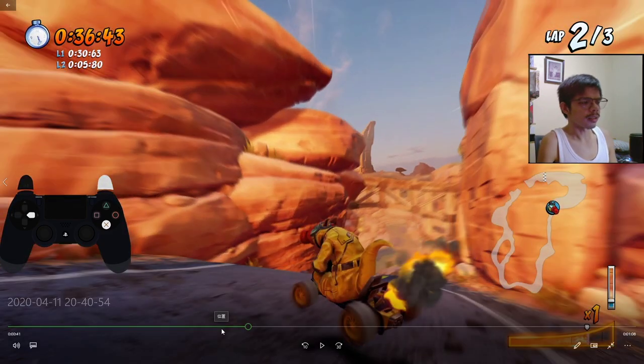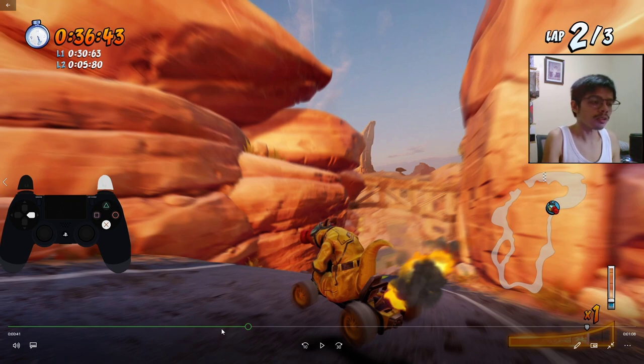So basically that's it for the Dingo Canyon shortcut. What are the advantages? Well, it might help you dodge the item wars online since the majority of people might play it safe and go for the wide curve or the easier shortcut on the left side of the cactus. Not only will it help you stay safer from item wars, it will also improve your time in Dingo Canyon.